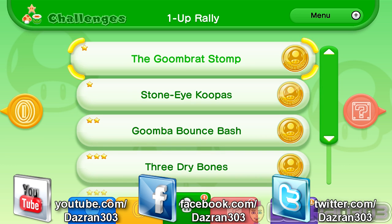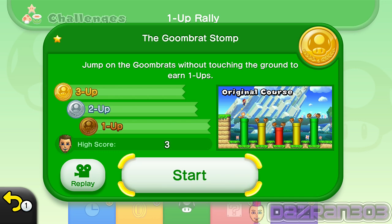This time it's the Goombrat Stomp. This is the very introduction challenge to the 1-Up Rally. Pretty easy, so this is how you do it.